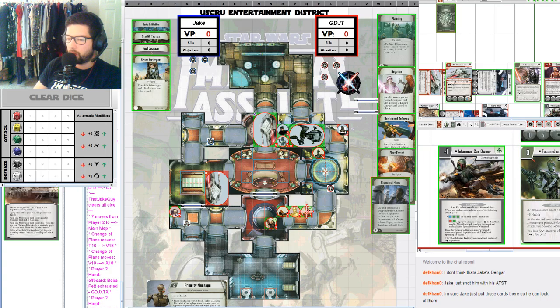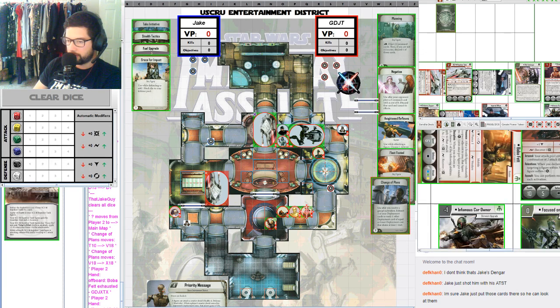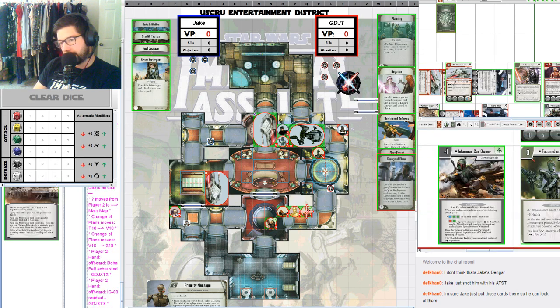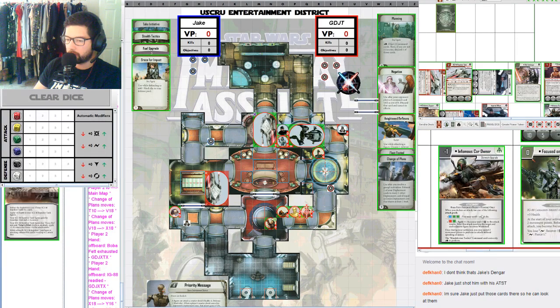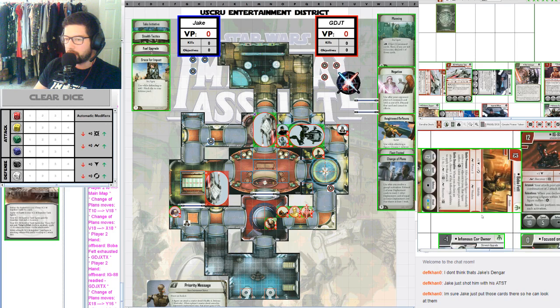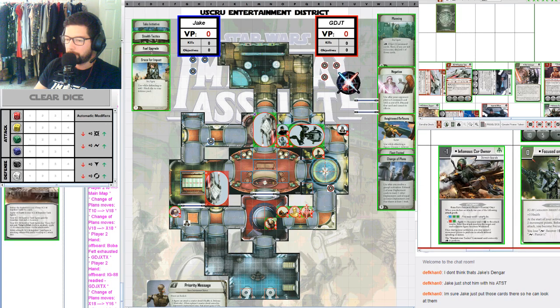After the attack resolves, the target and each adjacent figure become Weakened. That's only guaranteed 1-2 range, with a max roll of six damage. Battle Discipline gives a guaranteed 3 range or surge for plus 2 — you'd probably take the range since red, green often doesn't roll a surge. Once during your activation you may spend two movement points to perform an attack without spending an action, giving a big benefit to his six speed. That makes him basically a four-speed figure that can attack twice.